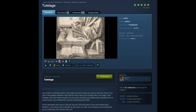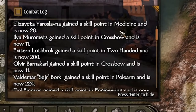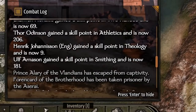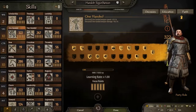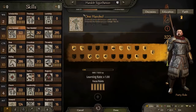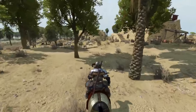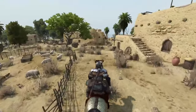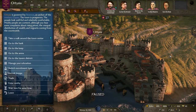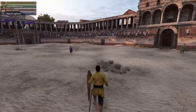Let's explore the Tutelage mod — an incredible addition that allows your party members to learn from the most skilled individuals in your group. No longer will your brother, the realm's best archer, refuse to teach you how to notch an arrow, or your wife, the renowned steward, withhold her knowledge. With Tutelage, everyone in your party can improve their skills through the guidance of the most skilled members. Each day, every party member gains 10 experience points for each 100 skill points possessed by the most skilled member — covering everything from swords and scouting to blacksmithing and any other skill in the game.